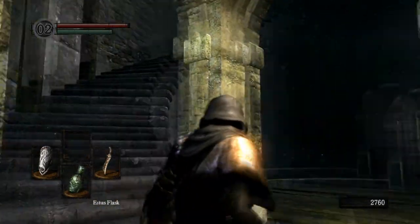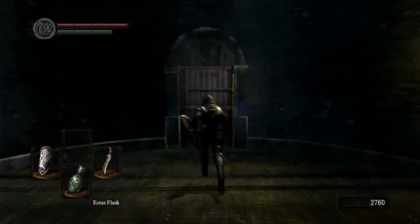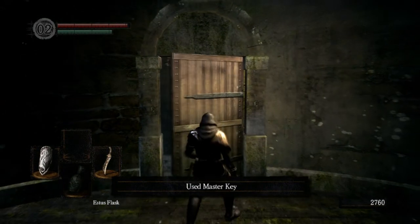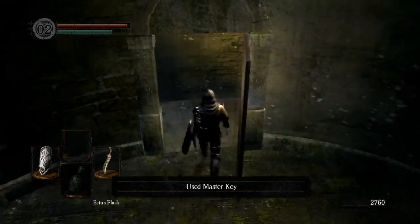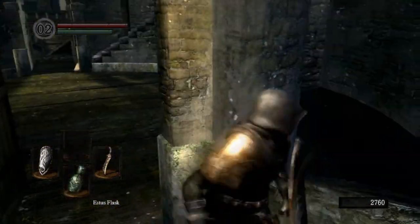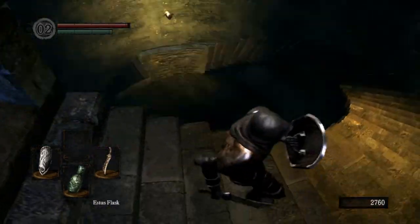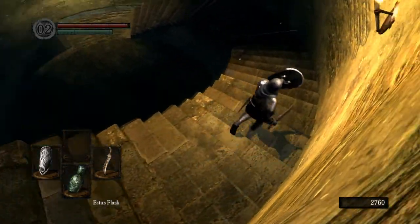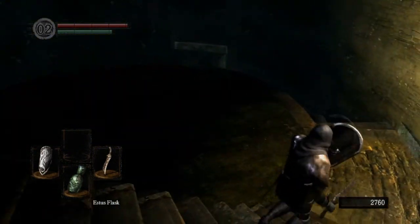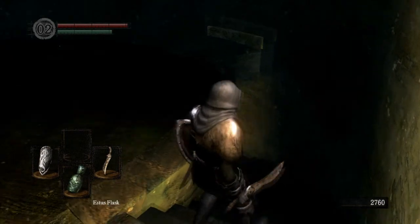We haven't got to this point before - it's new. I'm outside of my comfort zone. Oh, another master key area. I know exactly what's down here... let's find out. My logic was master key leads to secrets, so let's head downwards.